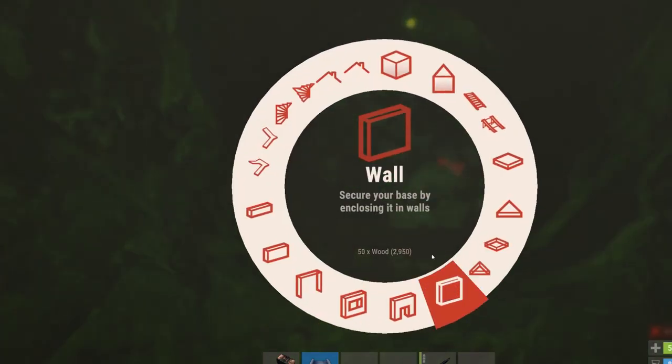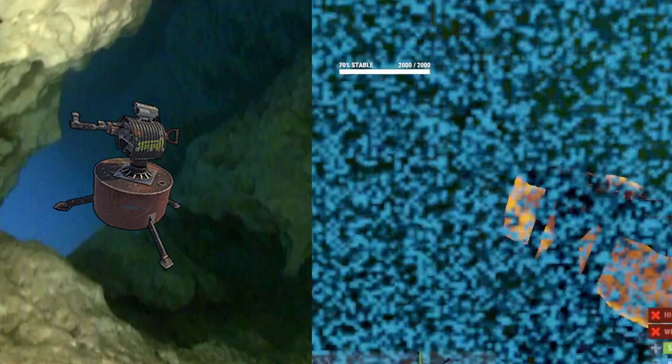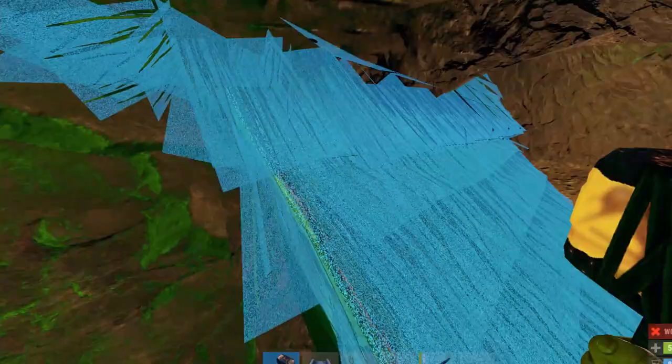Hey guys, today we're gonna have a look at turrets in a cave. A cave usually is a place where you can't place any electricity due to the lack of sunlight or wind energy. So we need to be a little bit creative if we want to power a turret in a cave.